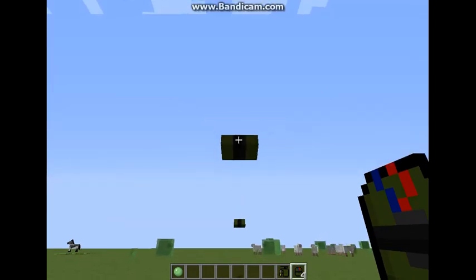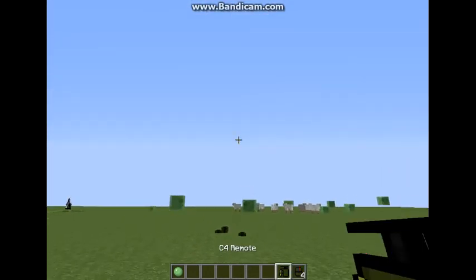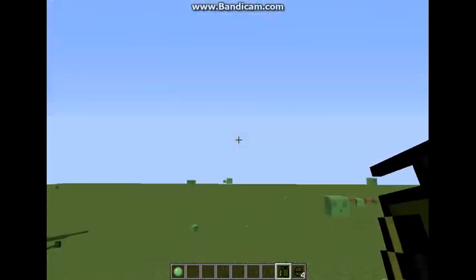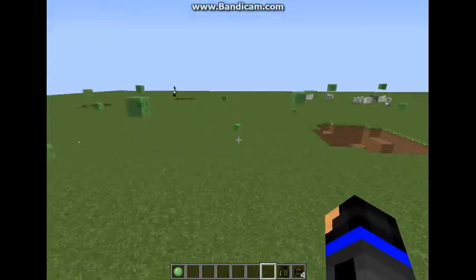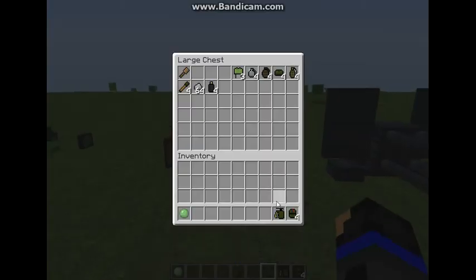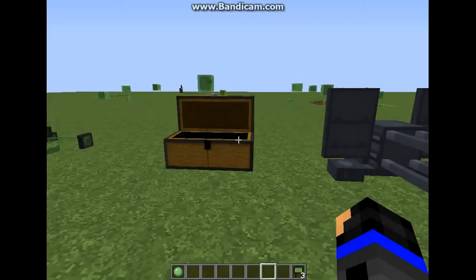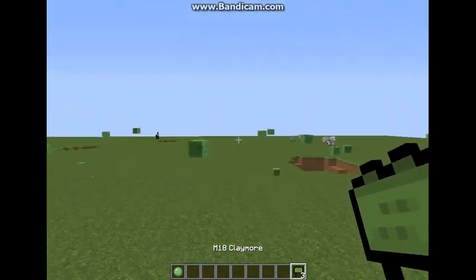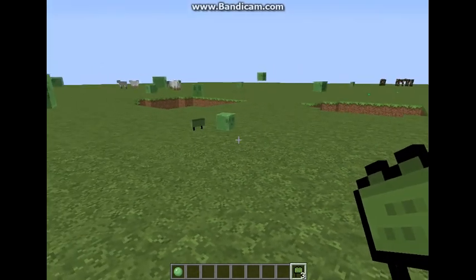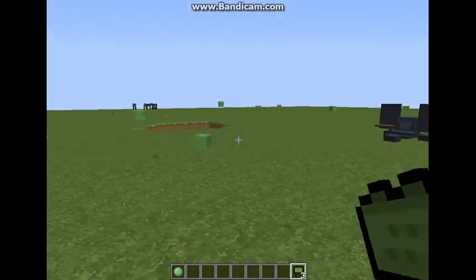We'll grab that. So then C4 — double right-click and just throw as many as you want, throw them all out there, and then that's pretty much it. You just double-hit the right button and there's that. Then the M18 claymores are a bit weird — you have to drop them there and then something has to get in a certain area and then it explodes.